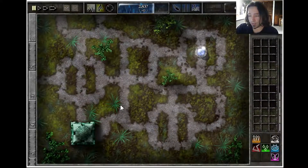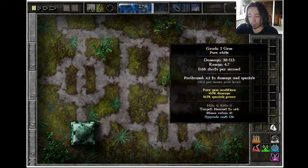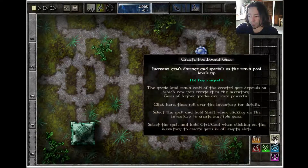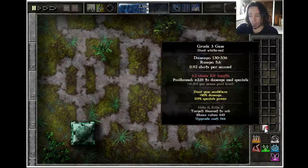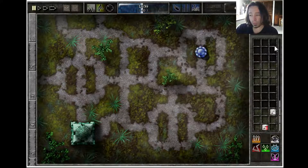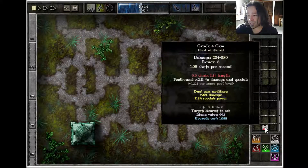The biggest trick with this whole thing is having a pool bound gem and a chain hit gem — combine those together. You want to just keep adding the pool bound gem when you combine into it. You just want that initial little tiny bit of chain hit combination, and then the rest is all pool bound. The reason for that is that pool bound actually gives you more chain hit because it gives you a bonus to damage and specials. So you actually get more chain hit by adding more pool bound, not by adding chain hit.